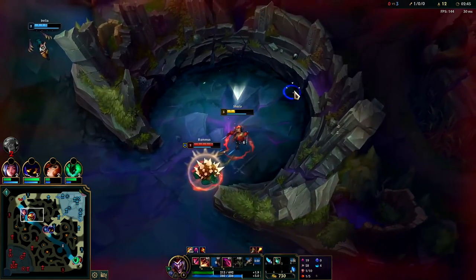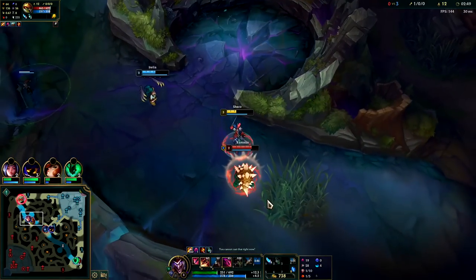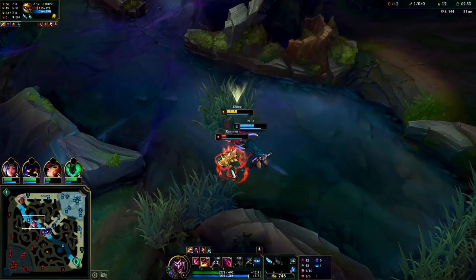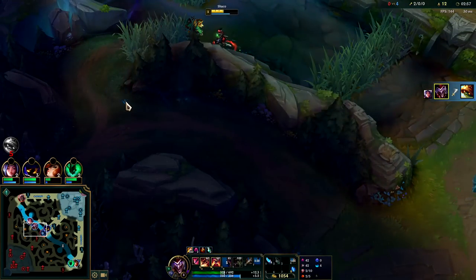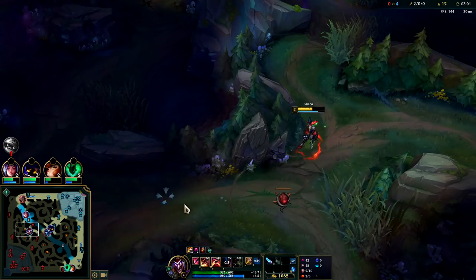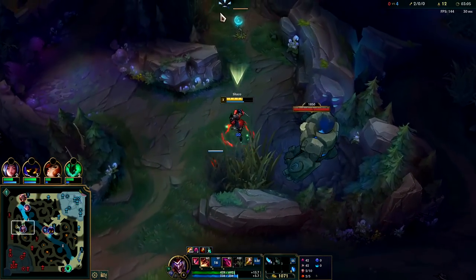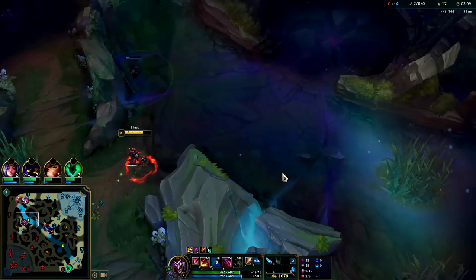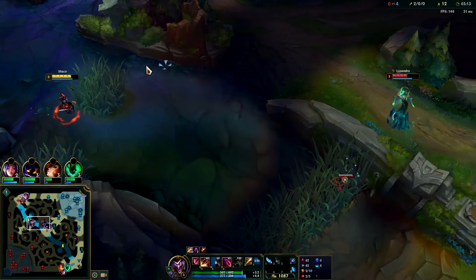I don't think this guy can kill me — he has no damage. I have Water Walking, he's literally dead. Yeah, he's a goner. Holy crap, this game's over man, it's actually over. There's no coming back for them now. Once you get a lead going like this it's toasted. I can't believe he thought he could kill me. So your auto attacks slow whenever your E isn't on cooldown, and your E is a massive execute.